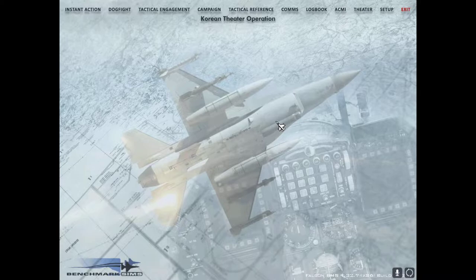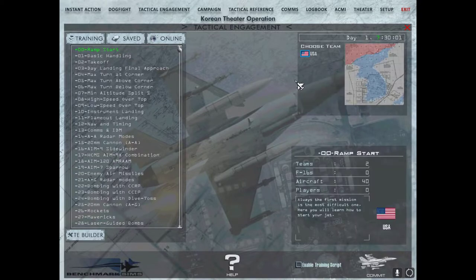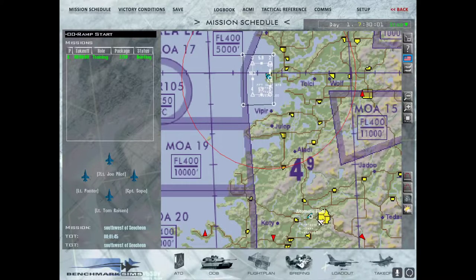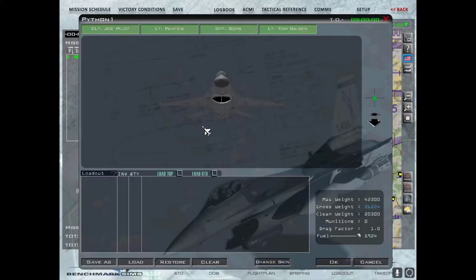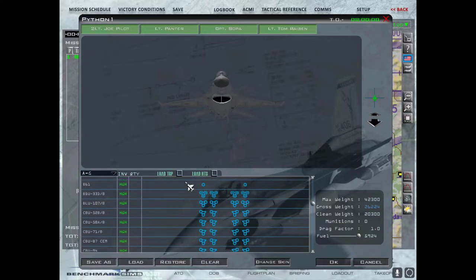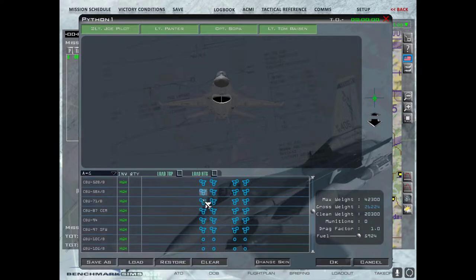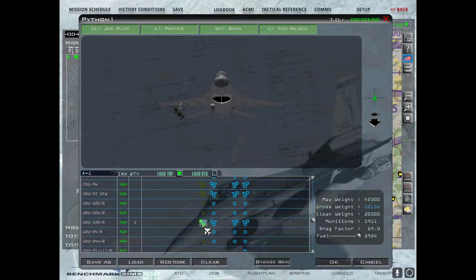Ladies and gentlemen, Lynch Gaming here. Today we're going to do a little bit of a different video — this is going to be the first ever tutorial series for Falcon 4.34. I don't have Falcon 4.34 but this works on any other Falcon game you may have. This is the current version, Falcon 4.32, from what I have. We're going to do a tutorial on how to start up an F-16 and go through it step by step.